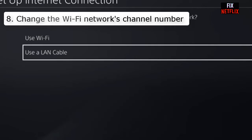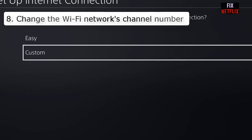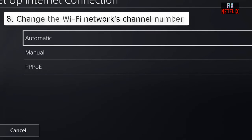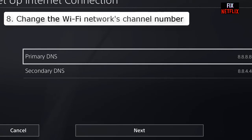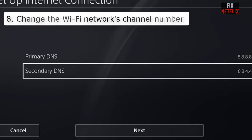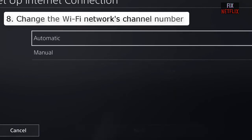Number nine: change the DNS settings. In some cases the problem is with your DNS address. You can change your DNS settings accordingly to see if it helps. You can set the primary DNS to 8.8.8.8 and the secondary DNS to 8.8.4.4. If that does not work, you can use alternative primary or secondary DNS — check on screen for those options.